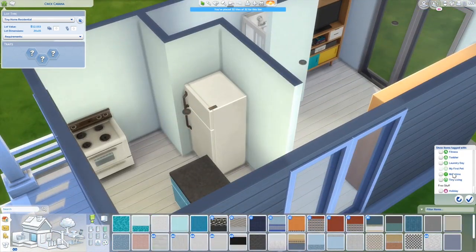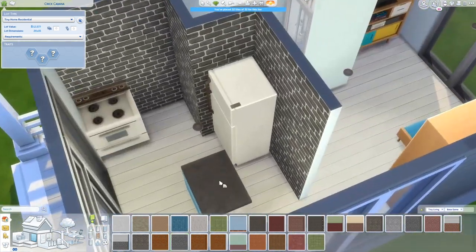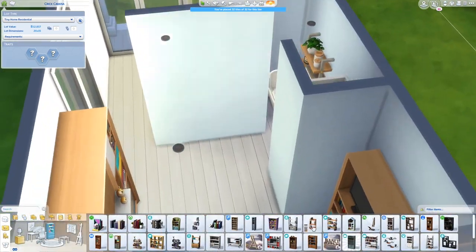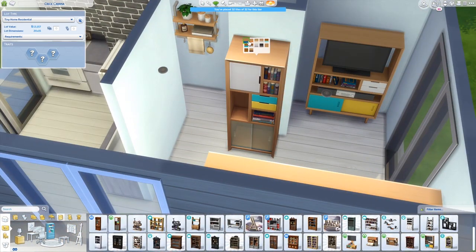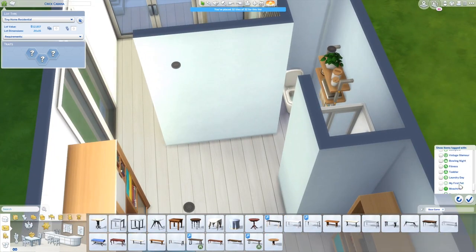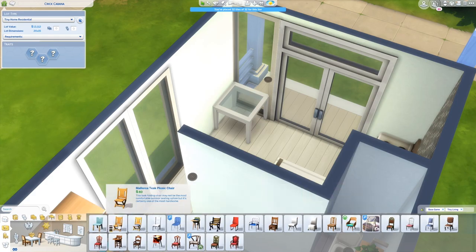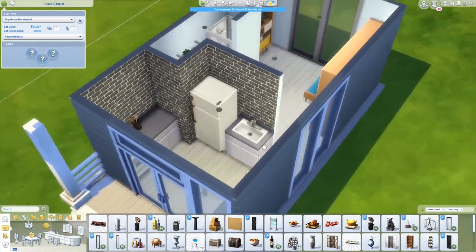When micro houses are enabled and you have a micro home, you actually earn skills faster, and there are a ton of small perks. The smaller the house, the more perks you get — and the bigger it gets in tiny house scale, the fewer perks. So this is a micro house and you get a lot of perks from it. Having the bathroom open like that was the best way to do it.